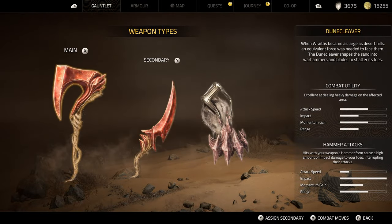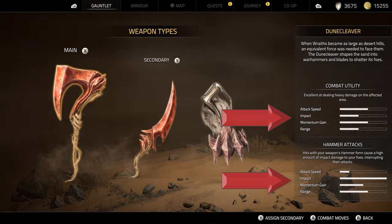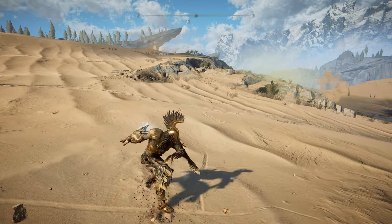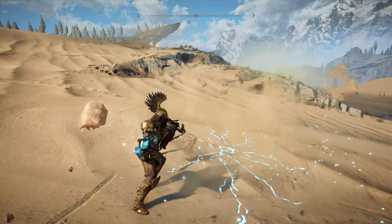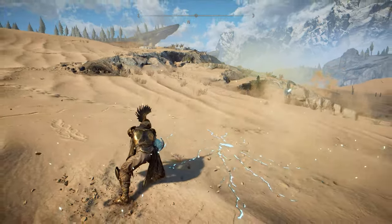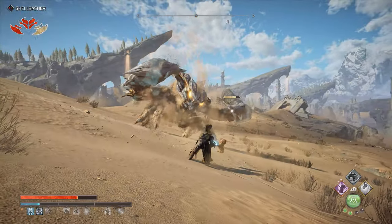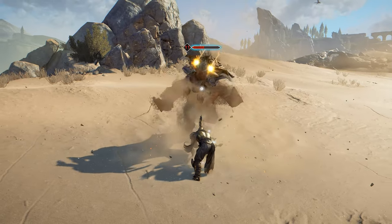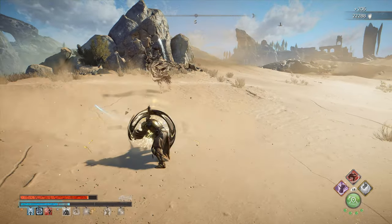The Dune Cleaver functions a bit differently than the other weapons, having two separate groupings of stats for its axe form and its hammer form. Tapping attack will do the quicker axe strikes, and holding the button or using your aerial slam attack will use the hammer form. The hammer strikes have super high impact, which can knock enemies back and completely interrupt their outgoing attack animations, canceling their action.